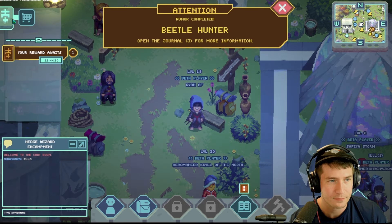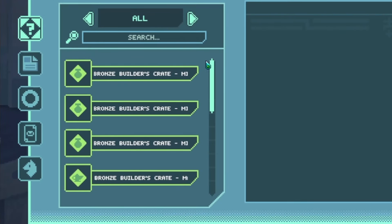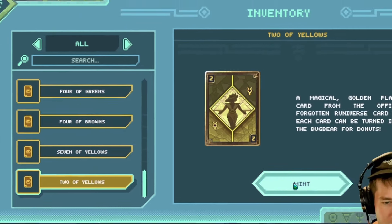If you want to see your past rewards, click on this button in the top left. This is where you can manage your Web3 assets, like your NFT skins, builder's crates, land plots, and collector's cards. To mint an item, simply click on it, click mint, and confirm in your Ronin wallet.